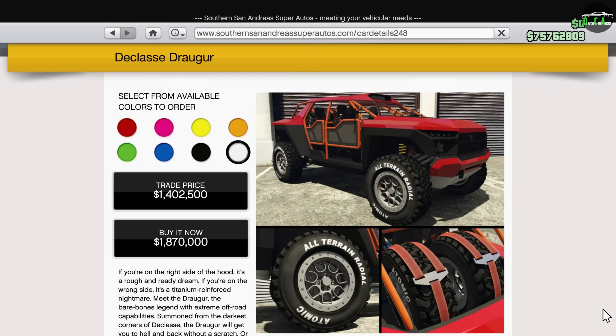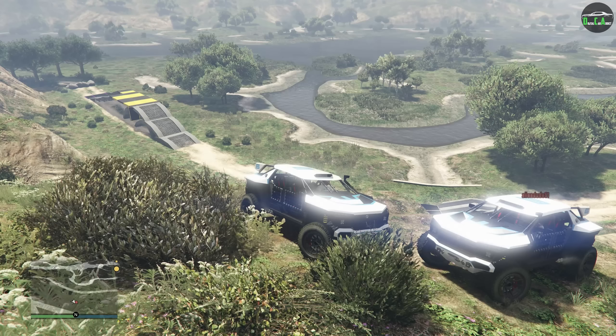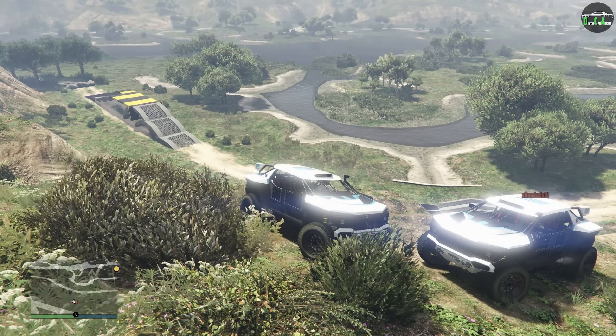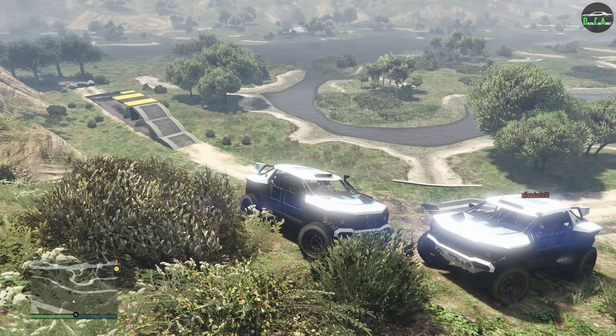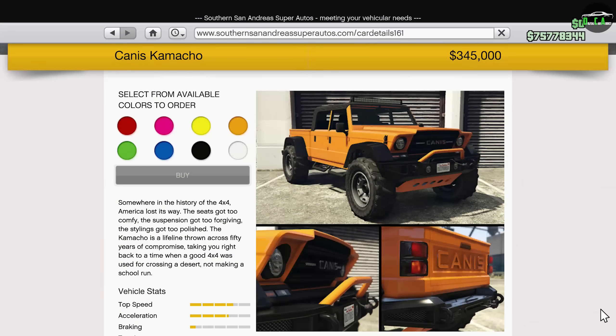The Draugr costs just under $1.9 million at its normal price and about $1.4 million at its trade price, which is definitely very expensive. But you're getting the best-performing off-road vehicle in the game, and honestly, I think it's worth its price — definitely make sure you get the trade price though; I would not buy it at the regular price. With how expensive everything is in GTA Online, this thing is just an absolute beast off-road and can climb and go through almost anything. If it's too pricey, the Camacho is still a very good option and remains the best value in the off-roads class, still being in the top 5 on this test track and only costing $345,000.